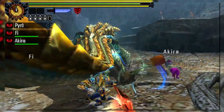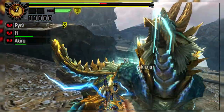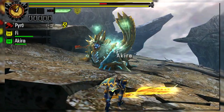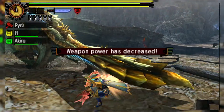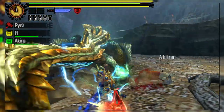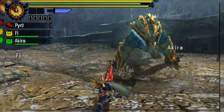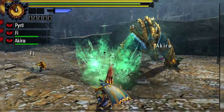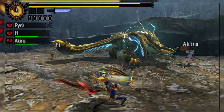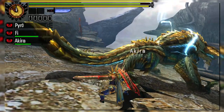So how did Monster Hunter 4 Ultimate try to remedy this? Well, switching into axe mode after charging your shield would cause the entire weapon to glow and all axe attacks will get a boost to damage, making it much more viable when an opening presents itself. Even better, there's an upgraded elemental discharge finisher known as Ultra Amped Elemental Discharge or Super Amped Elemental Discharge. This replaces the normal finisher and will use up all phials and kick the hunter out of the charged shield state. It's incredibly powerful and especially useful when using impact phials to unload KO damage.